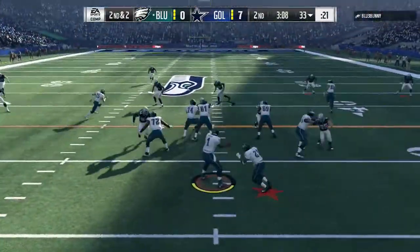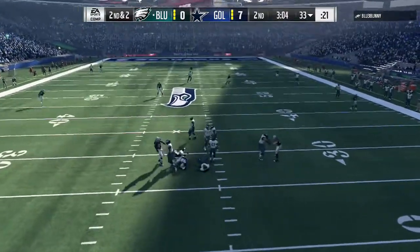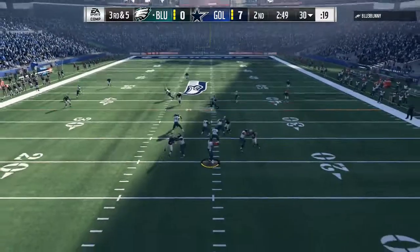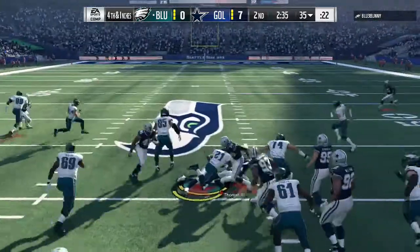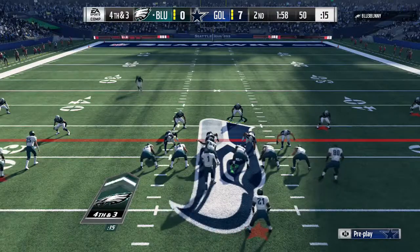Got flats out there this time, third and two — trying to run play action, no one's open over the middle. Second Cam Newton. Running play action, looking to see if anyone's open over the middle — Sherman's there. Fourth and inches, he's going for it. I mean, I'm not really surprised. Trying to run the ball — that's actually a good run call. Really trying to get Eric Berry to play these flats. Fourth and three, he's going for it again — I don't know why this guy keeps going for it.